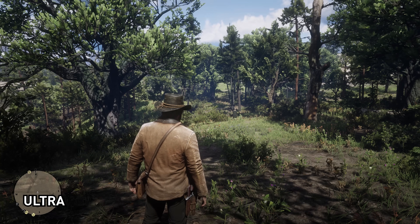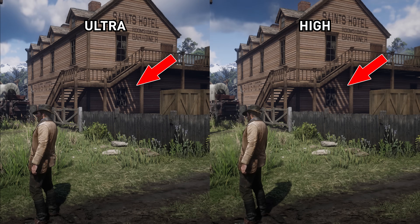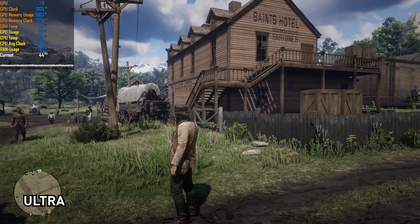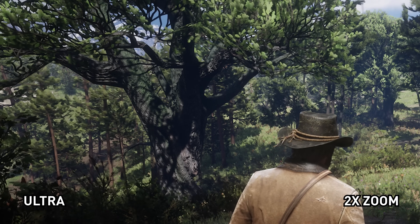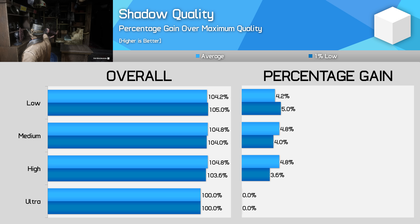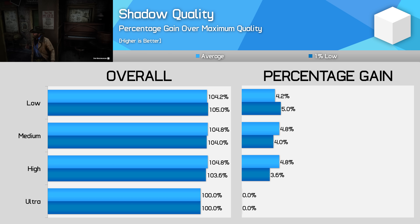Shadow quality affects the resolution of shadows — how many jagged shadow edges we see — along with draw distances in some situations and sampling rate. Ultra has the cleanest shadow edges; high is a small but noticeable downgrade; and it really falls away with medium and low, which have much less defined shadows. This can have a big impact in forested areas where branch shadows really add to the atmosphere. While ultra does look better than high, the differences aren't significant enough to justify a 5 percent performance difference, so I'd recommend banking that 5 percent higher frame rate and using high shadows.